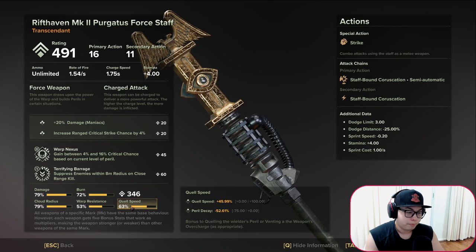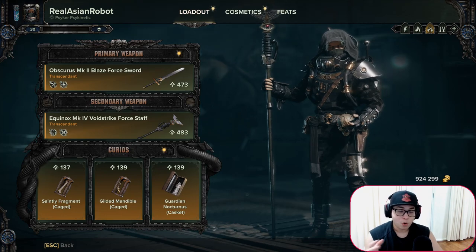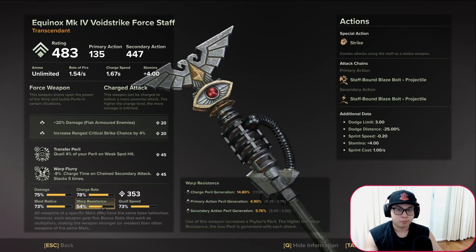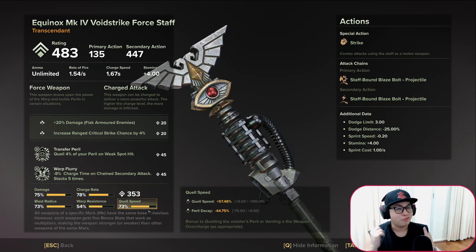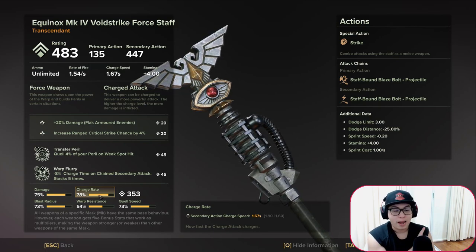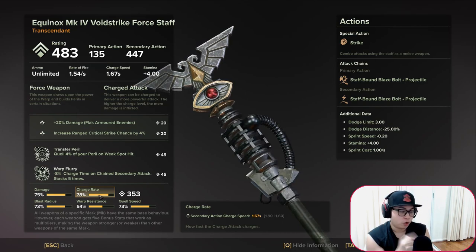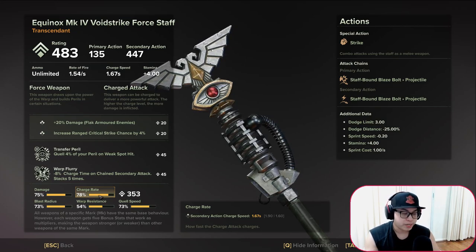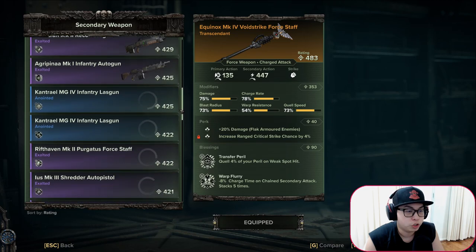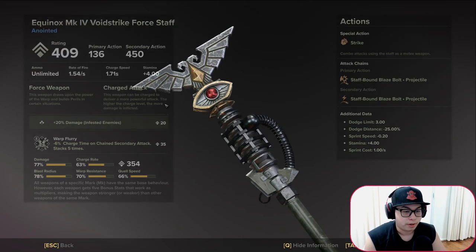Now covering the Void Strike Staff. Things are slightly different here. Warp resistance is once again your dump stat. Quell speed is very important. But the most important stat for the Void Strike is charge rate — the Void Strike already has one of the fastest charge rates among staffs, and the faster the charge rate the better. Damage is also very important. Blast radius is not as important.